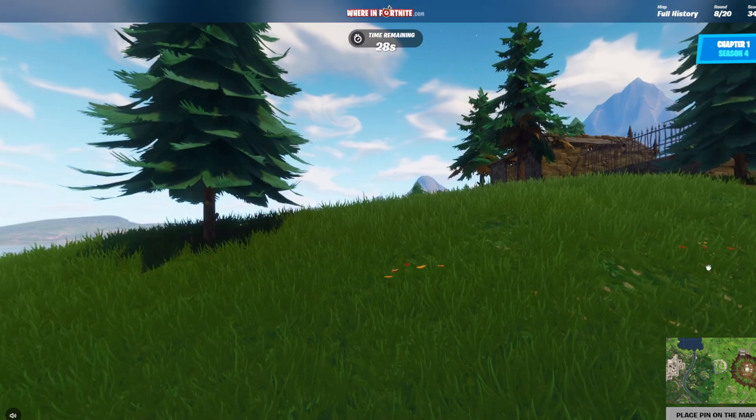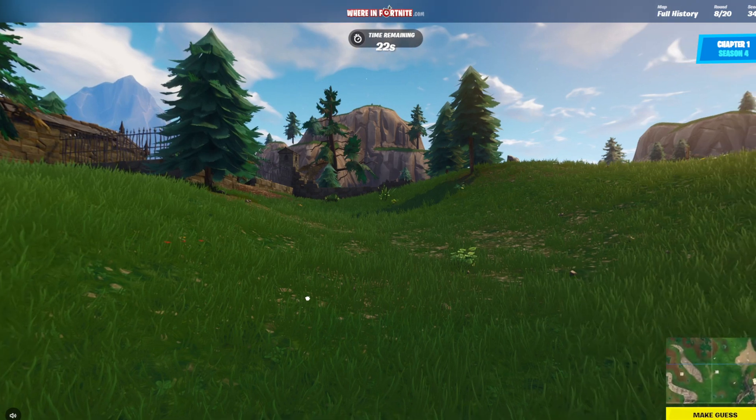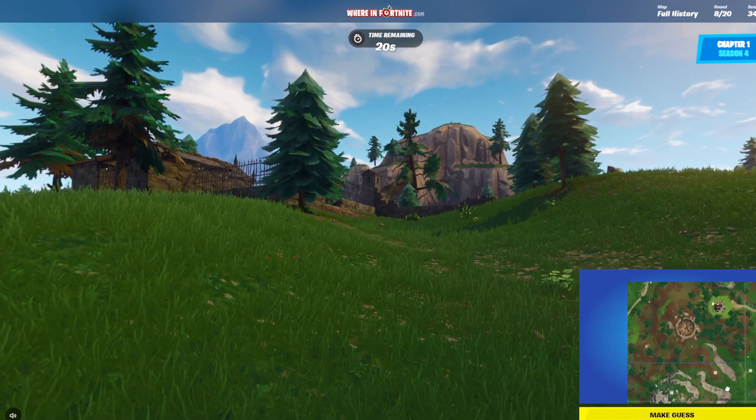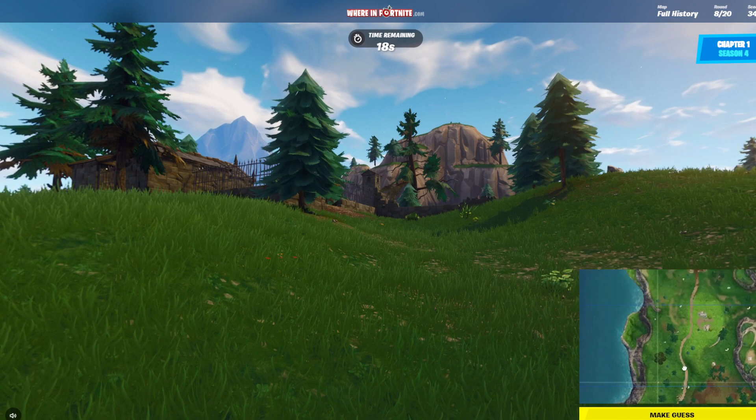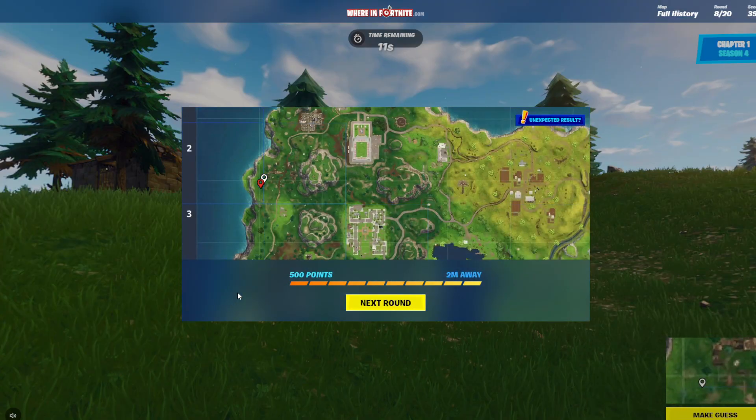We're near Haunted Hills — this is an easier one. So we are about here. Looking at this, it's probably the most central building. I feel like I'm gonna get 500 points on this. I'm gonna guess it's probably about there. I found the point again! Oh my God, I'm actually so good at this.